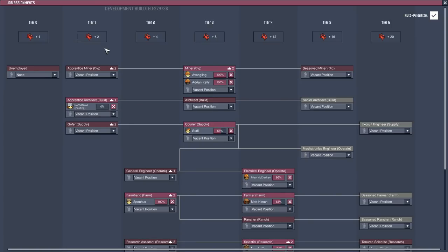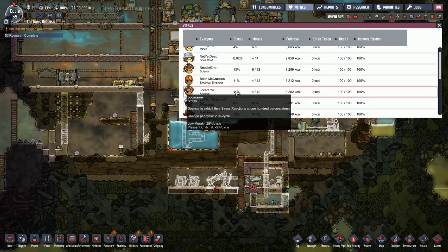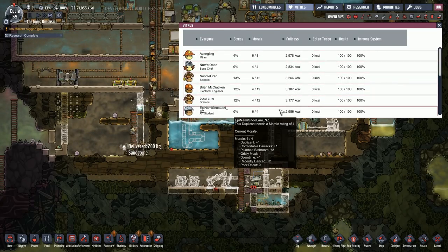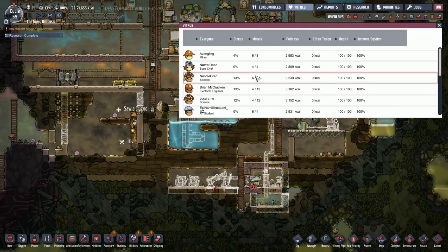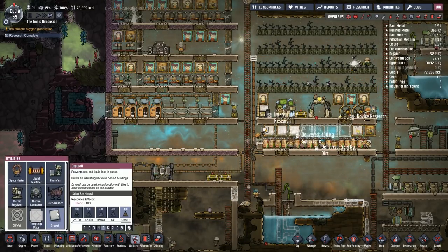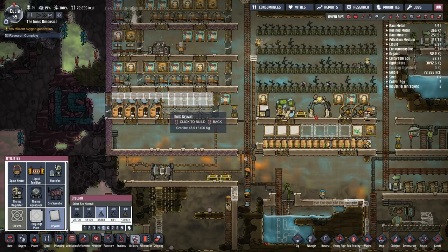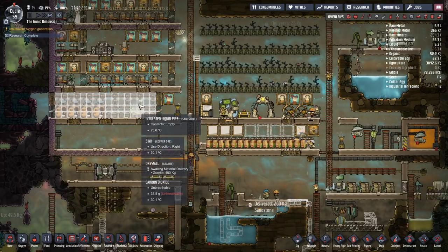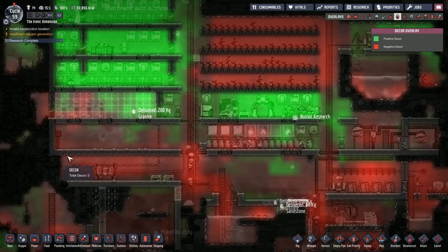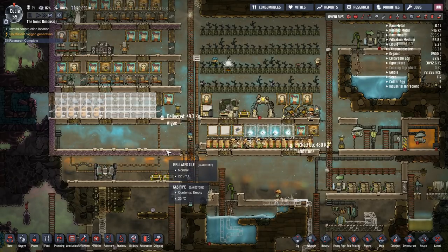It lowered their morale expectation! So you can lower their job priorities and it'll improve their morale situation — that seems really useful. We do need drywall too. Let's make that out of granite for decor plus 20. I'm curious to see how much of a difference this makes from a decor perspective — it's not very nice down here, so if this works we might have to drywall the whole thing.